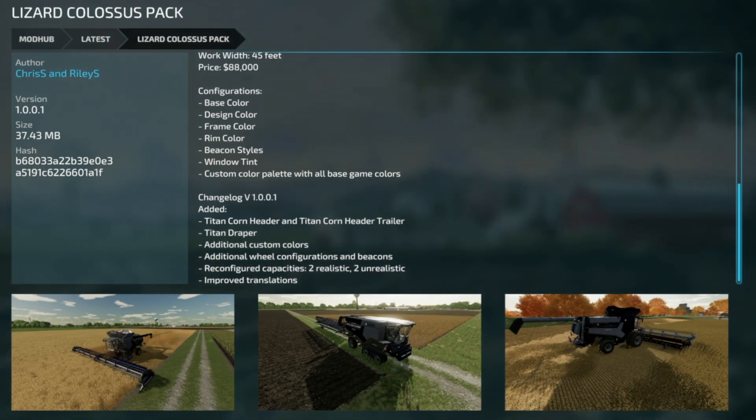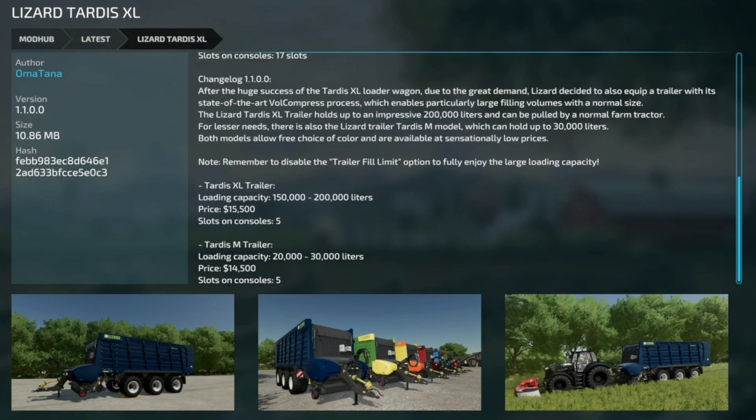Next up, Omatana's Lizard Tardis XL version 1.1. After the huge success of the Tardis XL loader wagon, due to great demand Lizard decided to also equip a trailer with its state-of-the-art VolCompress process, which enables particularly large filling volumes in a normal-size package. The Lizard Tardis XL trailer holds an impressive 200,000 liters. Basically a new trailer variant with different capacity.